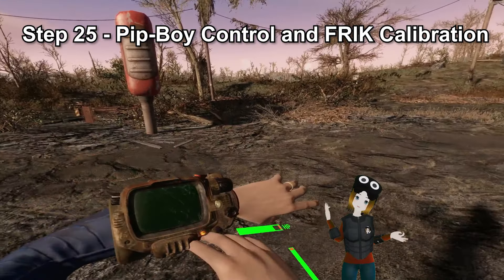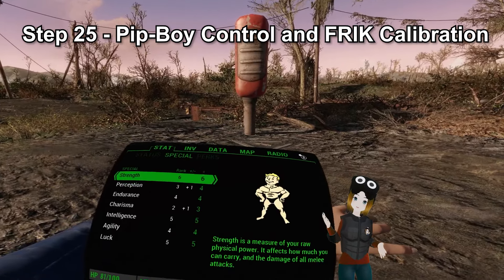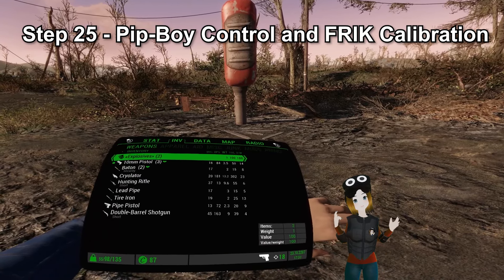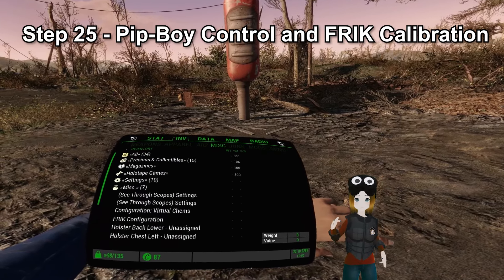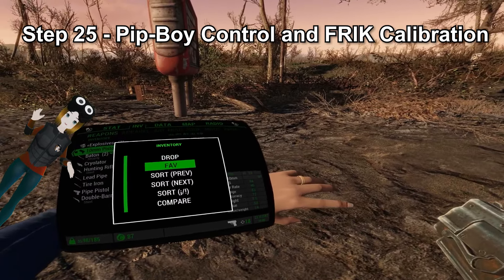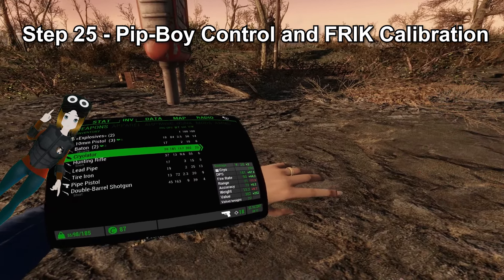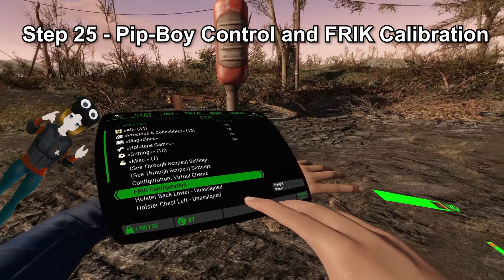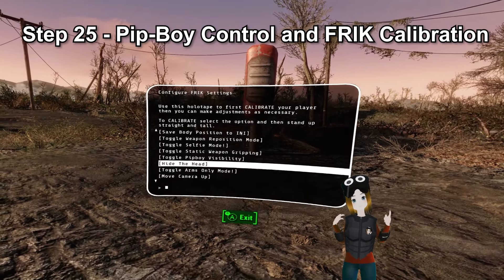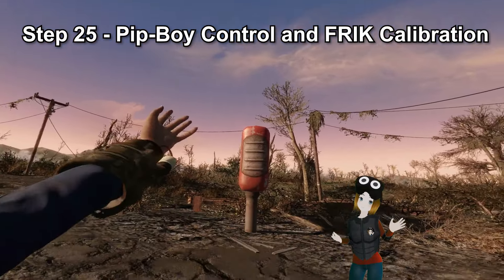Step 25: Pip-Boy control and FRIK calibration. After you load into your game, you're going to want to calibrate your body. To open the Pip-Boy, you need to physically bring your right hand over to the button and swipe up. To select tabs in the Pip-Boy, it'll be the A and B buttons on the left controller. To go down or up, use the joystick. To select items, it's either the trackpad on the left controller or joystick click on the right. To favorite items and get into a secondary menu, use the grip button on the left. Go into the miscellaneous tab and select the FRIK holotape, then choose Calibrate. Stand up straight and press trigger. You can also remove the head if you want — I recommend doing that as the headgear can obstruct your point of view. After you've made your settings, select Save to INI and you're done.